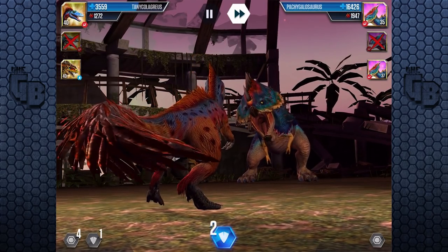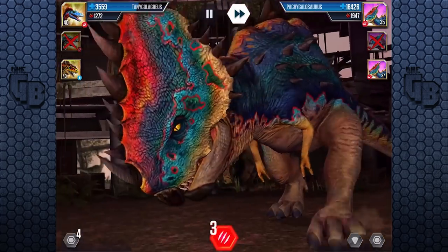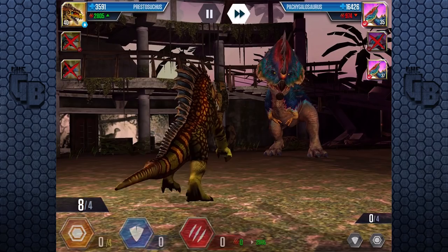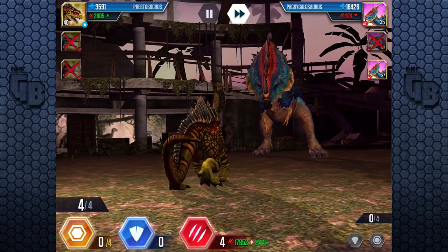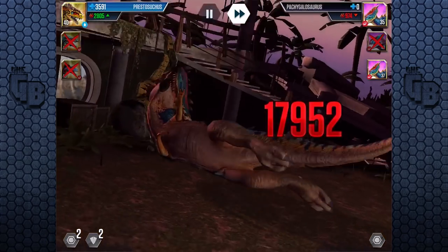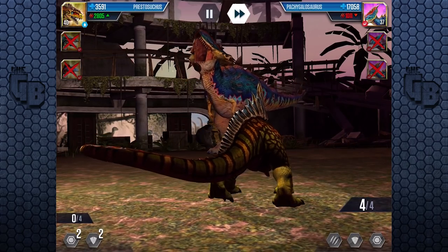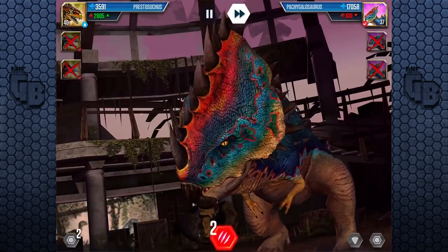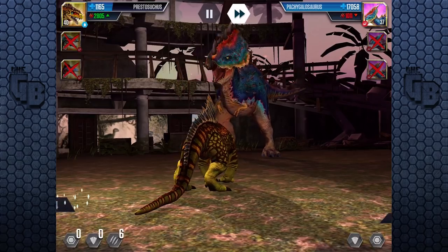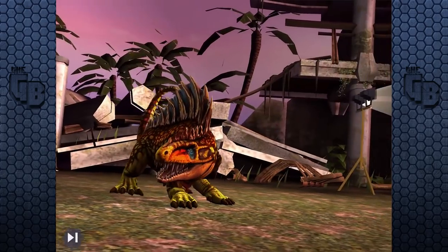Can we do it legitimately? These are pretty decent creatures — the Baryonyx, the Tannicolagrius, the Prestosuchus — they cost thousands of VIP points. 2,800! I think we die in three, so we've got to be careful. That kills him. I may as well go for that. And we did it legit! But we used so many good creatures for that.